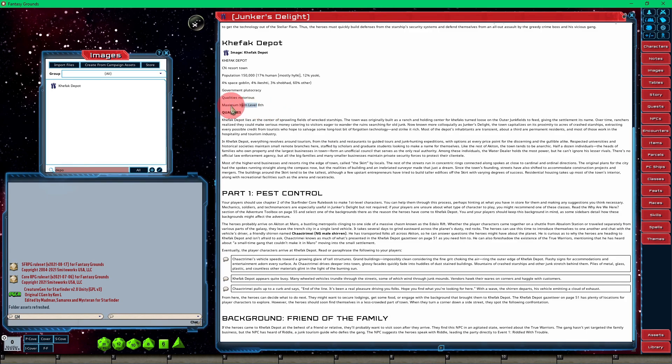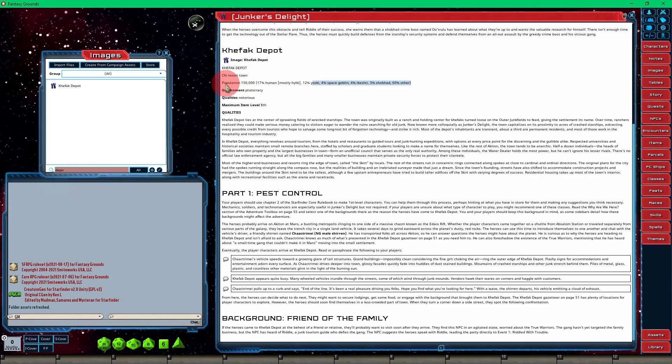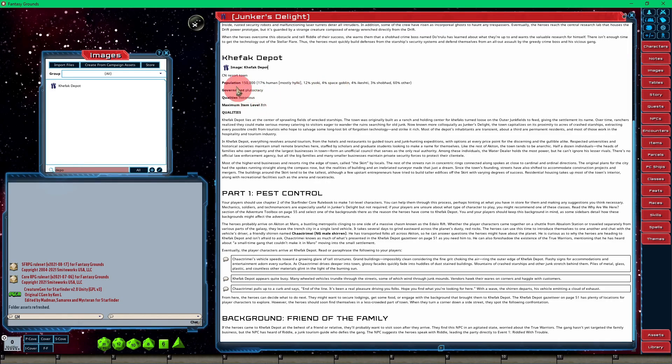Maximum item level — you can get 8th level magic items here. The quality of the town is notorious — I can see that. The government is a plutocracy. Isn't a plutocracy where the wealthy run the show? I believe that's what a plutocracy is — if I'm wrong, please feel free to correct me in chat. It's a chaotic neutral resort town, 150,000 population — there's all the other information. Very nice.